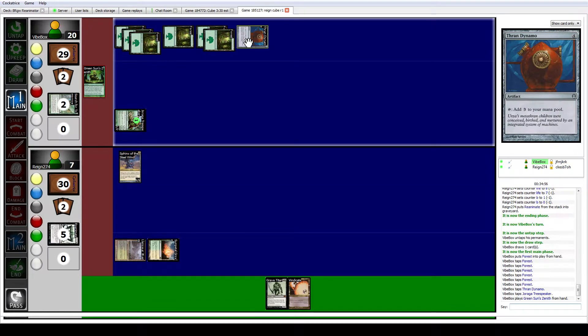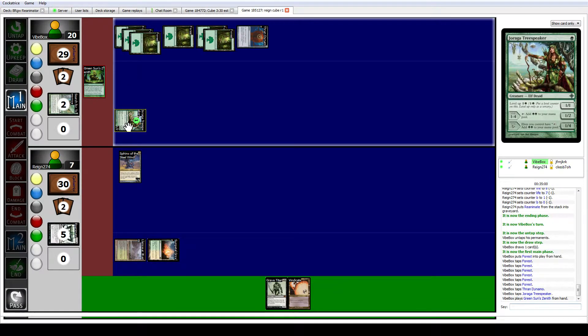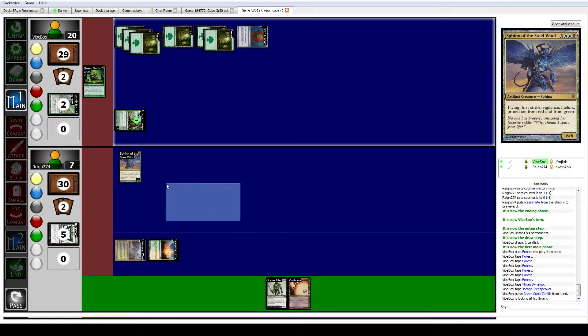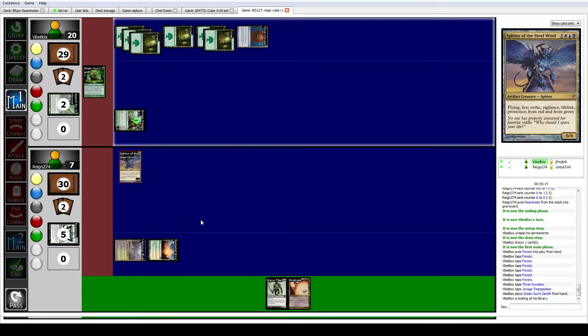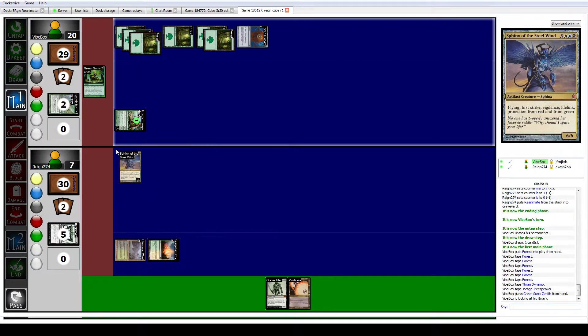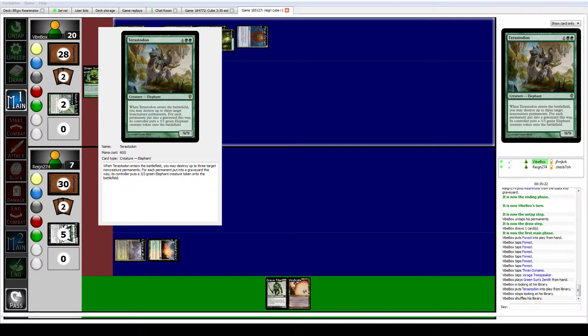Green Sun's Zenith for ten — Progenitus? That's insane. Wow, what a nuts hand on his part. Oh, Terastodon. Okay, I'm cool with that. What's he killing? Three of his lands? Okay.